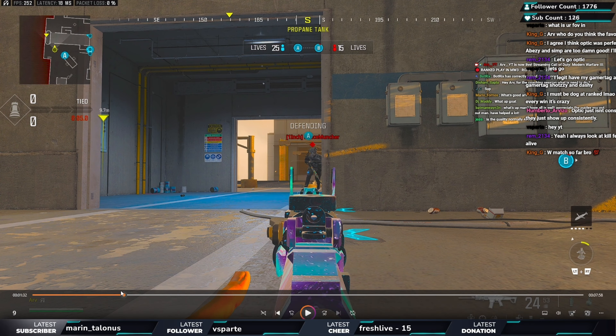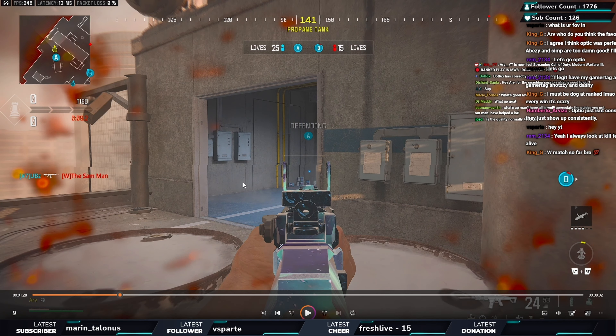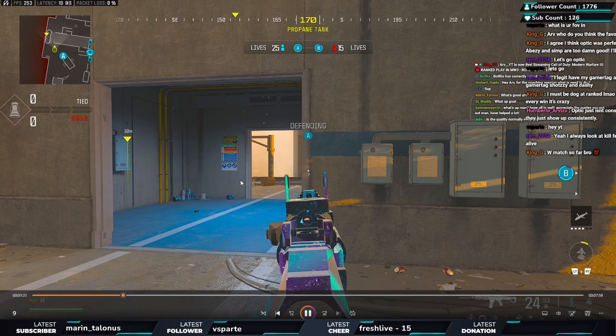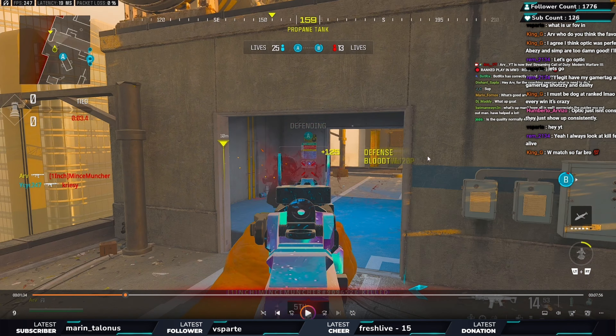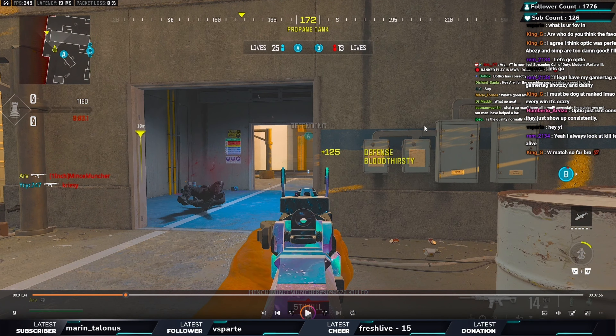I'm going prone and running forward at the same time to use movement to my advantage. What he did wrong is he ran at me with his gun up — I catch him in attack sprint. If I were his coach I'd tell him: the player on the hill is probably pre-aiming you, you have to jump around the corner, try to camera him, try something. But with his gun up it makes it easy for me to kill him.